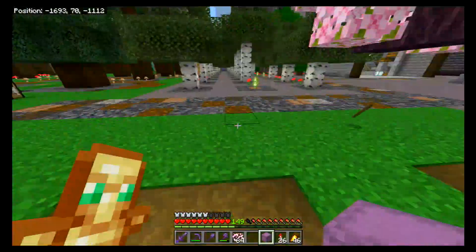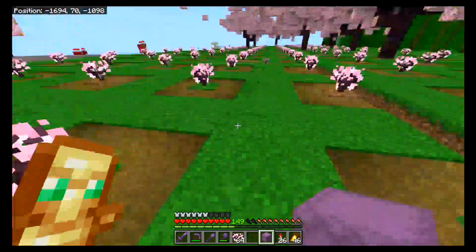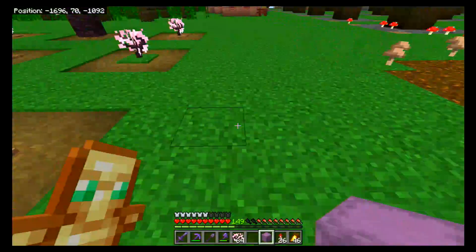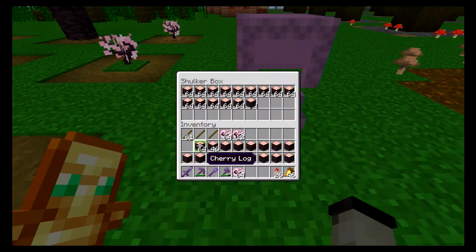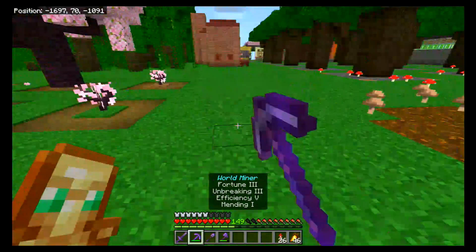We're just going to call whatever we have good. Cherry trees take forever to chop and fill up a shulker box, so we don't have to fill up the whole thing — it's not like we're in an emergency. We've got about 17 stacks, plus I already dropped off five stacks of saplings and three stacks of sticks.